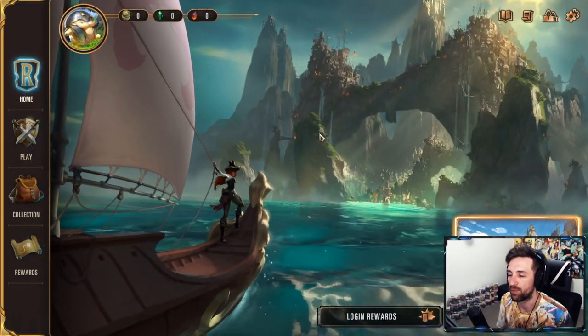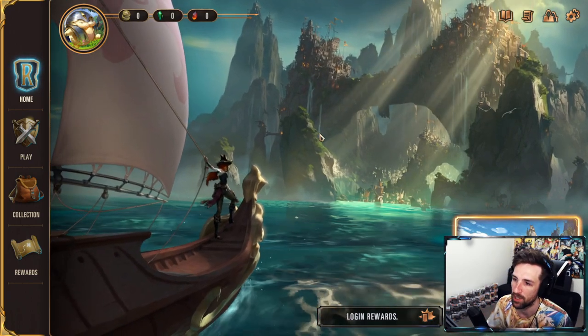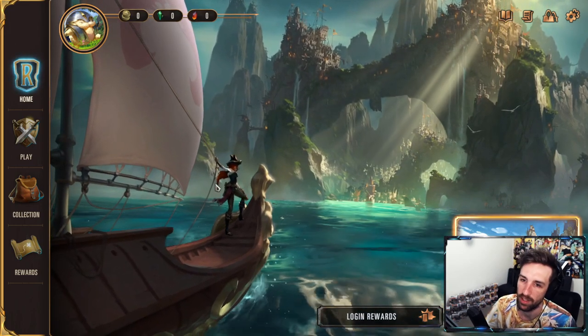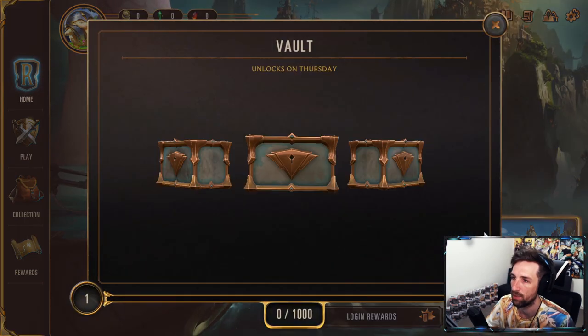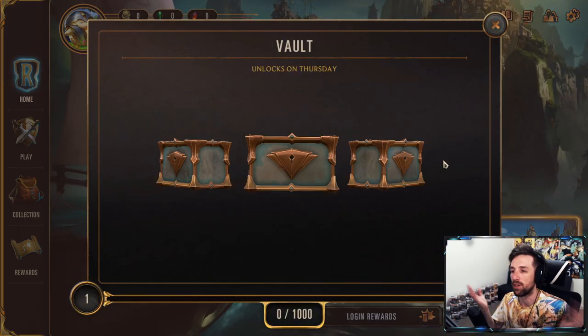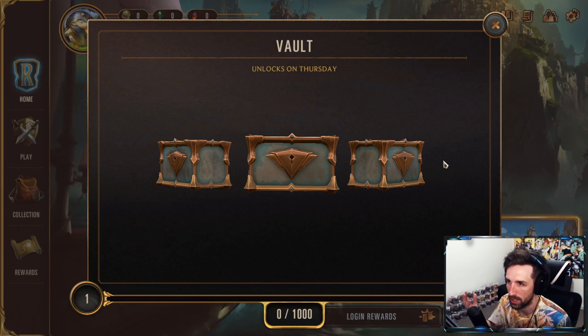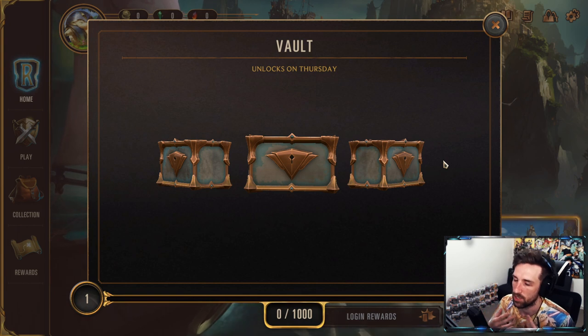We've made it into the main menu. This is going to be your battleground for everything you need to do — this is what you're typically going to see when you open up the game. You're going to have a few tabs here; we'll go through them very briefly. This is going to be your home page — this is where you collect your weekly vault. Your weekly vault is going to be your resource management week to week, so we're going to get some great goodies. The more you play, the greater the vault, the more cards, champion cards, wild cards, etc. you'll receive.